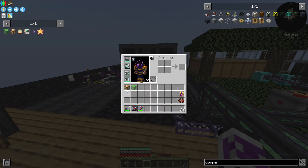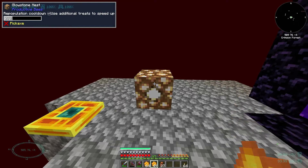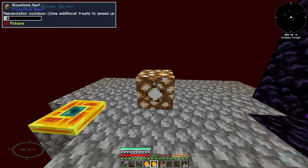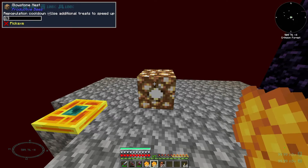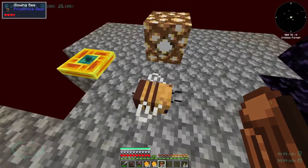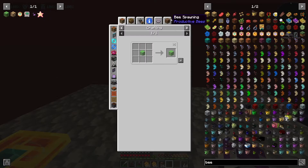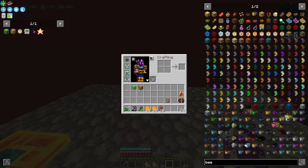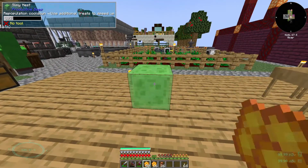So first up, glowing bee. I'm just going to keep spamming honey treats until I spawn it. It's extremely wasteful, but... glowing bee — first try! Could it have made others? Nope. Can the slimy nest make others? Also nope. So then the slimy nest should be exactly as easy as the glowing nest.